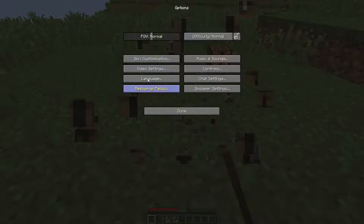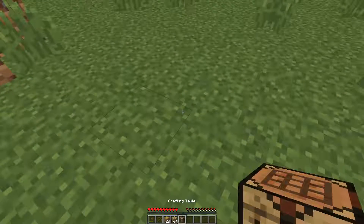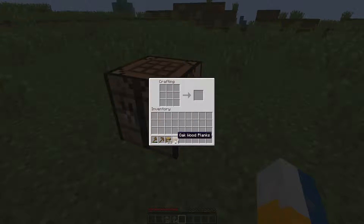We're going to put the game on peaceful because I notice I'm losing hunger. I haven't done much really at the moment, so let me make a sword. Okay, get the wood there - there we are.